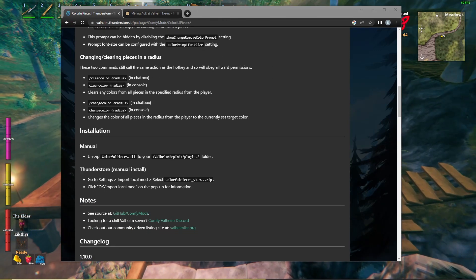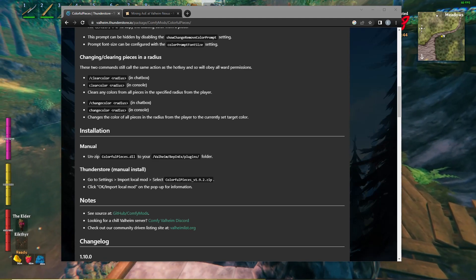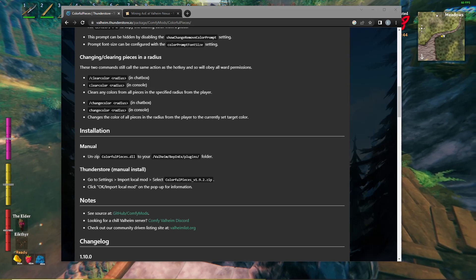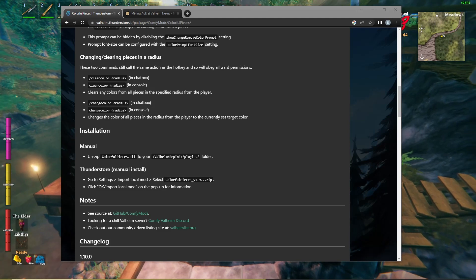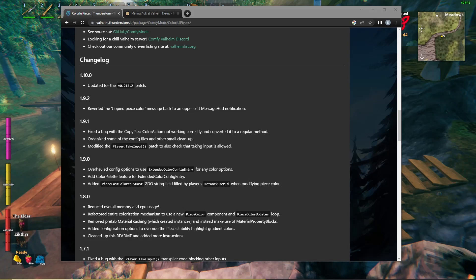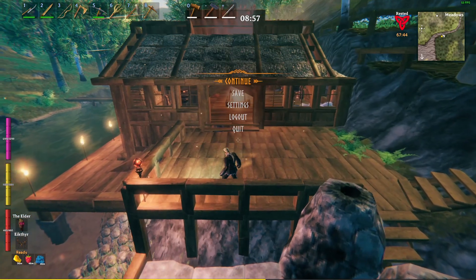Something else I'll show you in a little bit: if you decide a color doesn't look very good, you can just go to the chat box by pressing Enter and type /clearcolor. I used a radius of 20 meters and it clears everything out without having to destroy any pieces. Very simple mod, very easy to go through, and it looks like it's been updated pretty often.